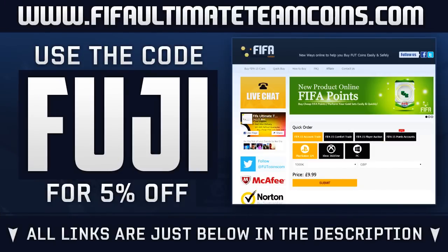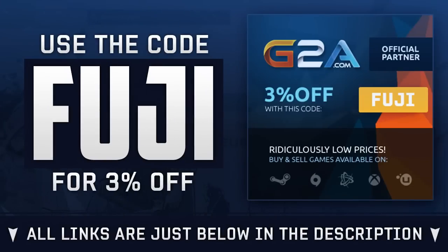If you don't have coins, where should you go? FIFAUltimateTeamCoins.com - the best place to go and the best time to buy coins right now with all these players in packs. Go use my code FUJI on that site, and if you need game codes or anything game-related, check out G2A - links also down in the description - and use my code FUJI for three percent off that site as well.